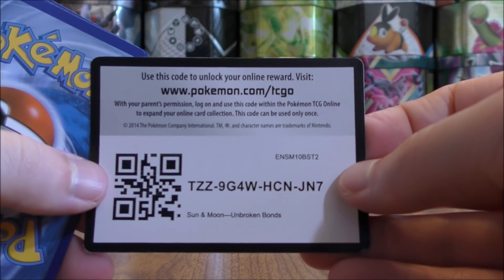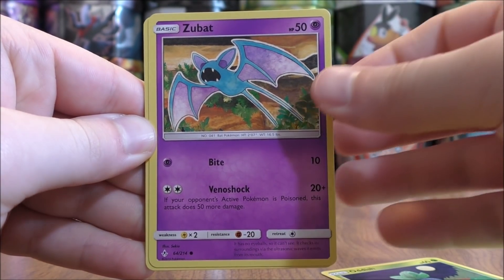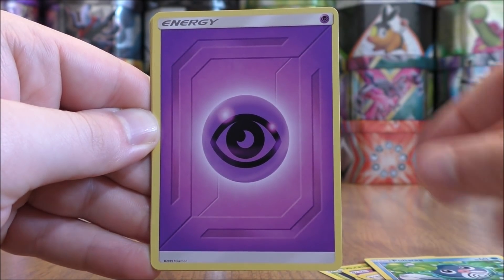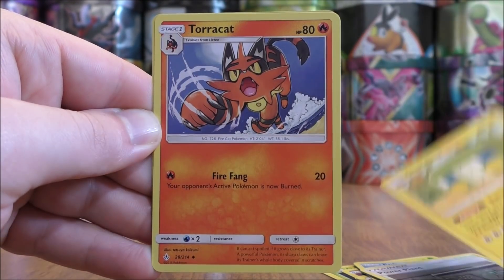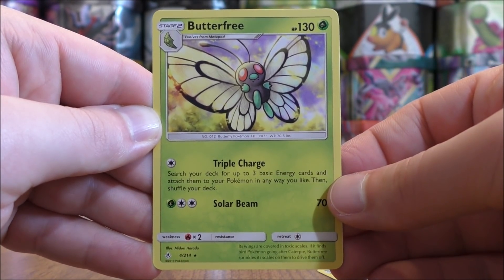Take a look at the code card. Three packs left to go. This one starts with Oddish, Zubat, Koffing, Doduo, Poliwag, Psychic-type Energy, Power Plant — a very good Stadium card — Charjabug, Torracat, Reverse Solo of a Gligar Common, and the final card would be a Butterfree.